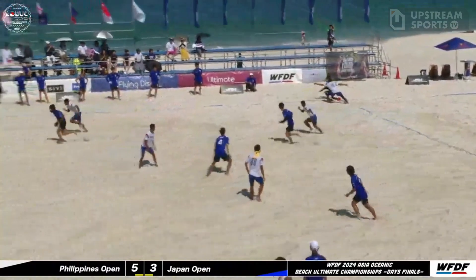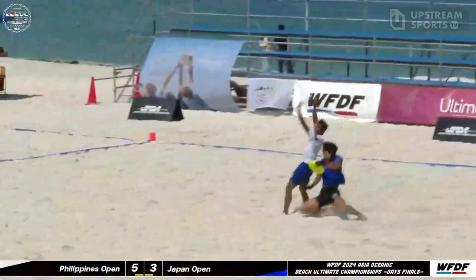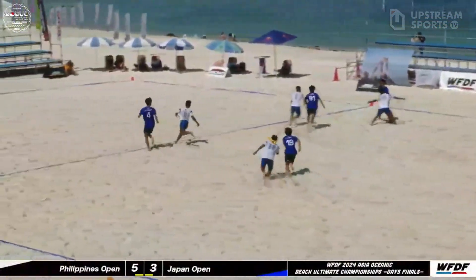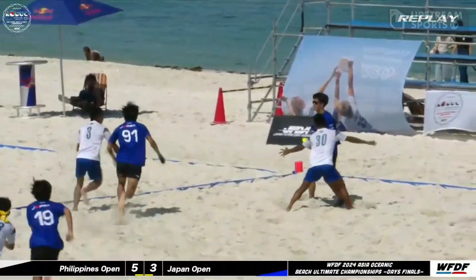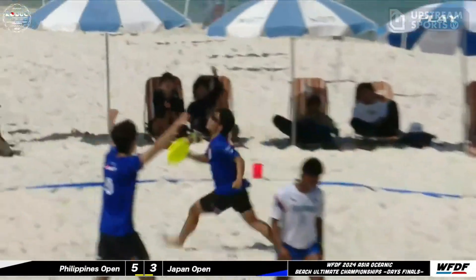Handler setting up directly on the cone, shooting it deep — here's number 91! What a grab! Quick dishy keeping the disc in flow, and number 19 brings it down. Keep the disc in flow and then a hard clear cut to open up the space for his teammate.